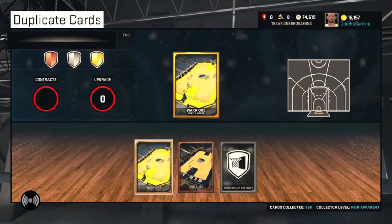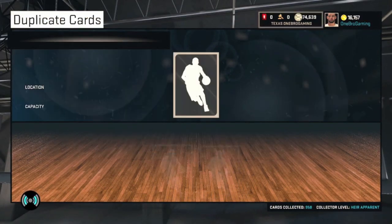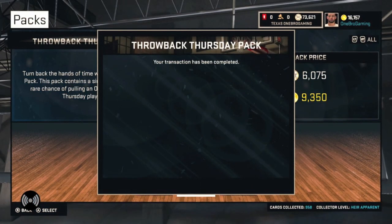We get Andre Drummond — not a bad pull actually. We get a gold card, we could probably sell him for like maybe 3k MT and try to get some MT, then open up some more packs later on.